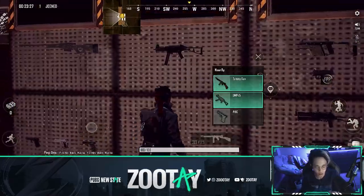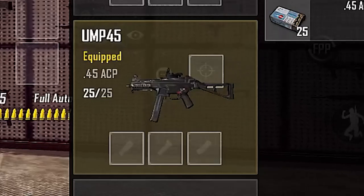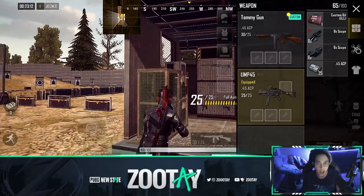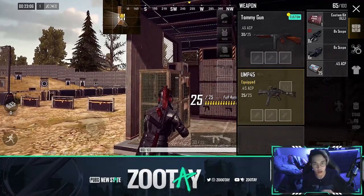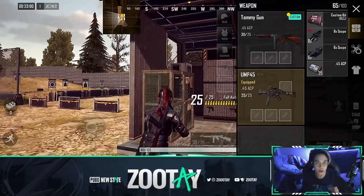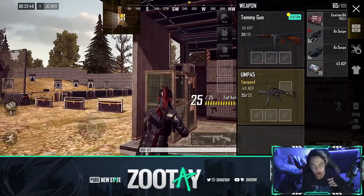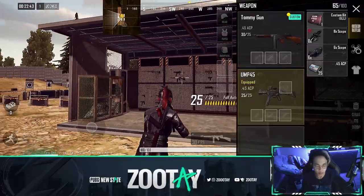Now how the custom upgrades work - I have the Tommy gun in hand right now in the game. If you pick up the Tommy gun you see it has a custom button on it, but the UMP does not. So some guns can only be custom upgraded, and there's only one custom upgrade per gun - it's not like you have to choose. Some guns don't have custom upgrades at all, like the UMP.